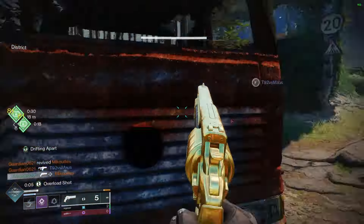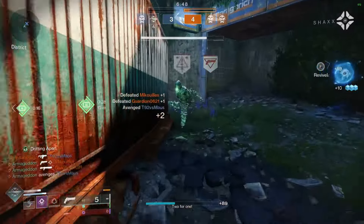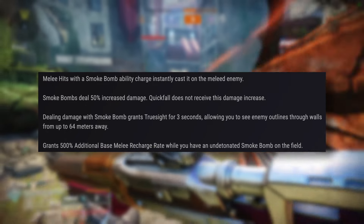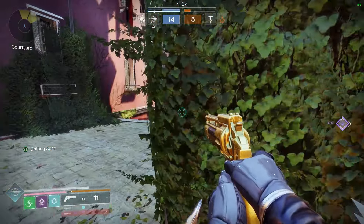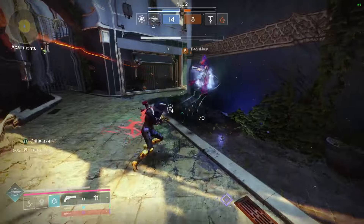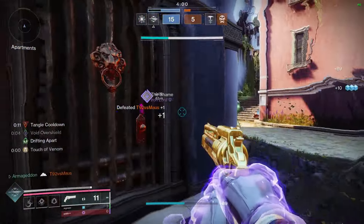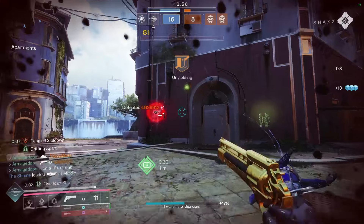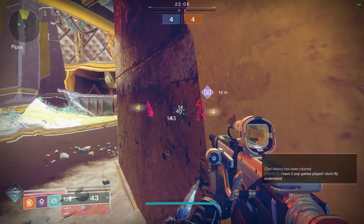Today's build centers around the long forgotten exotic Capri's Sting. Once upon a time Capri's was the hard meta — you could smoke yourself and get instant wallhacks to decimate your opponents with snipers. Because of that, the entire exotic got reworked into what is effectively the void version of Ahamkaras, insofar as it would buff the base functionality of your smoke bombs.